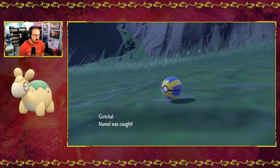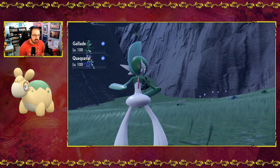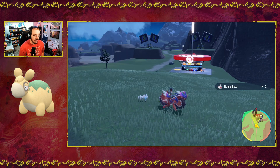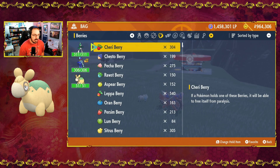There we go, Nummel has been caught. Nummel will be added to our party and then we can perform the evolution. There we go — a little fire ground type. Level 18 right now.